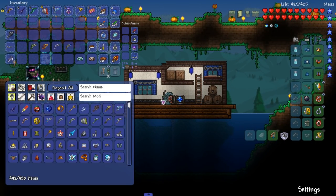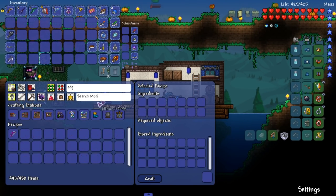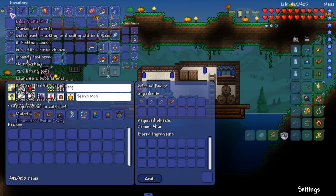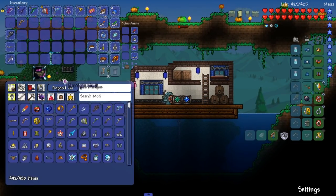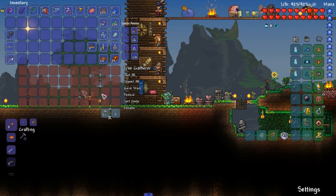Let's go ahead. Do we have a demon altar? Yeah, we do. Oh, I could have just made it. Edge Battle Rod, let's do it! Boom, bada bing. 111 base damage — and that's not buffed, not the sighted one. That's 111 base damage. So we come over here and we reforge it.